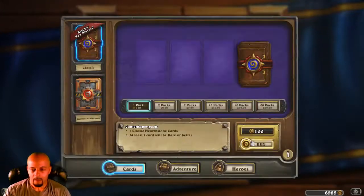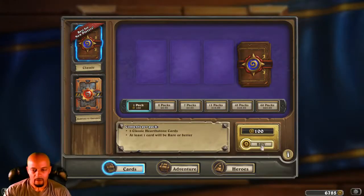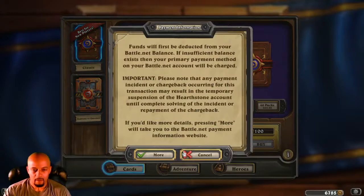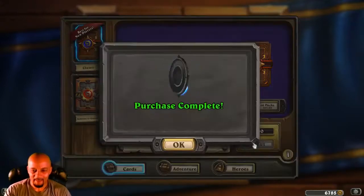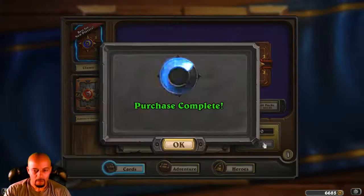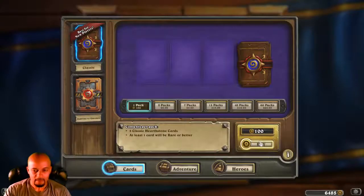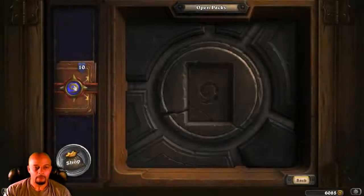I know there's a way to shift-buy, I keep forgetting how to do this. Gotta risk it for the biscuit. Okay, so we're gonna do — four, five, six, seven, eight, nine, ten — ten packs, alright, here we go.